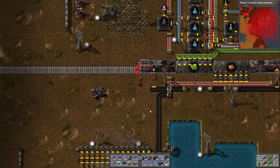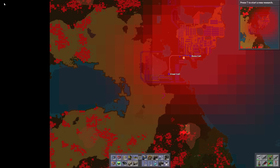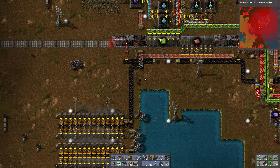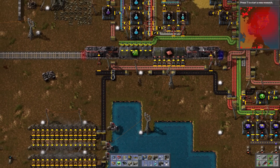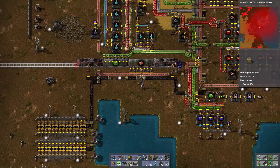We're going to need better armor. I turned off the train because our area down there is so backed up — it's finished producing all the stuff I want so the train wasn't doing anything. So I just turned it off to save power. That's me, Mr. Efficient.